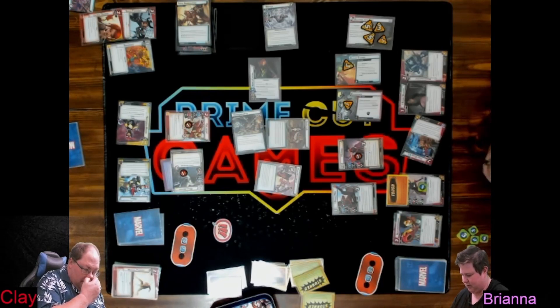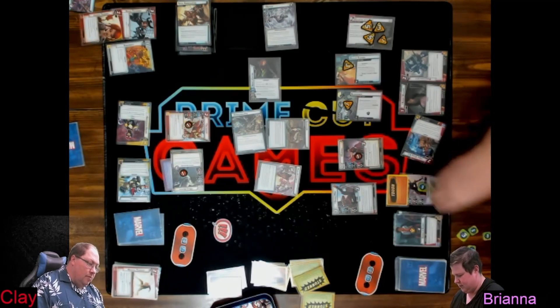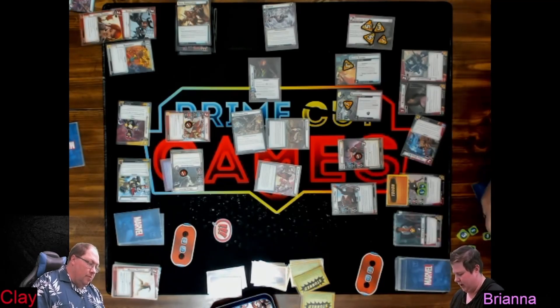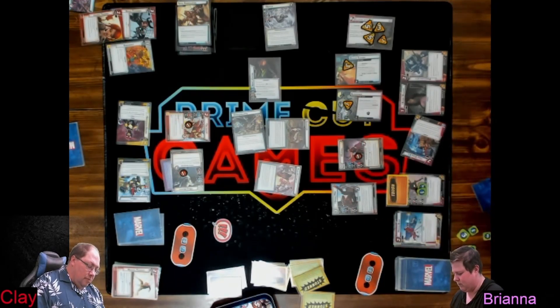Stroke of Genius for a progress counter and draw a card. Iron Man to do a Photon Beam, deal four — fifteen. Get a progress counter.